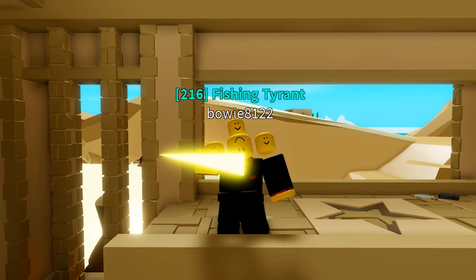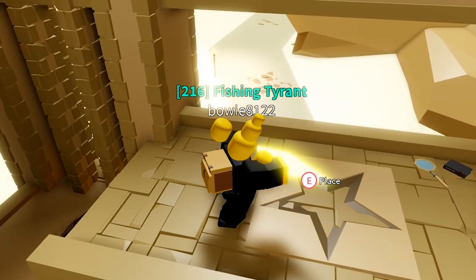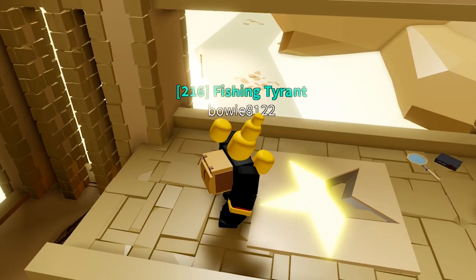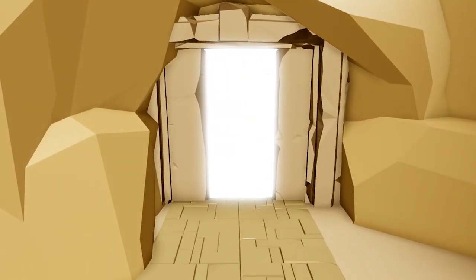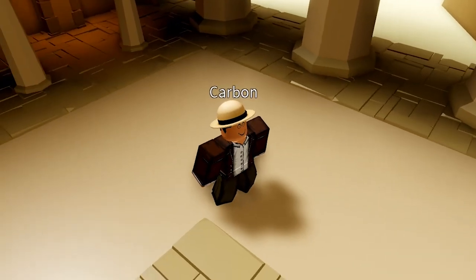Once you obtain all 5 star pieces, go back to Carbon and place them in the ground one by one. After you place all 5 star fragments, the door will open and you can head inside.